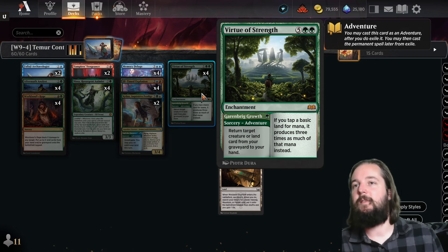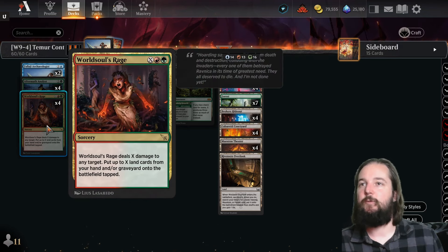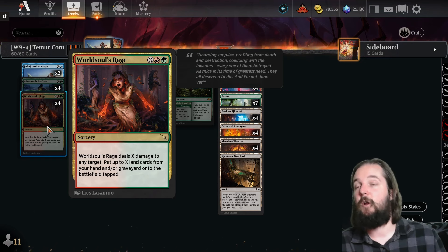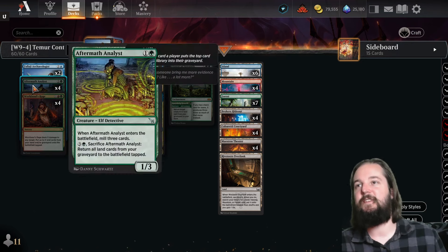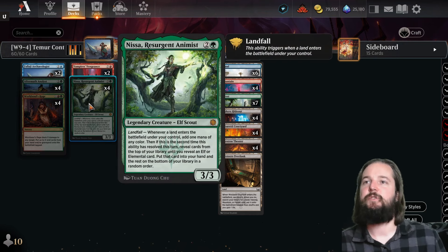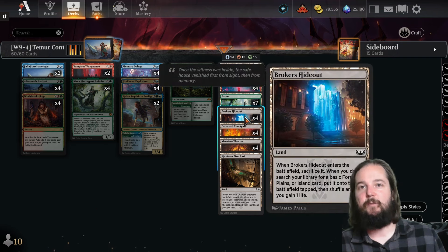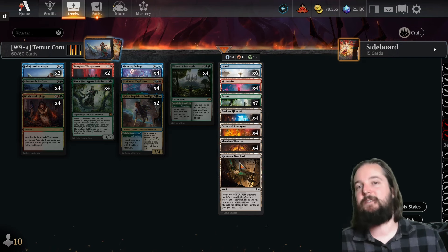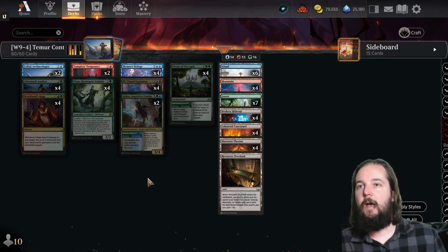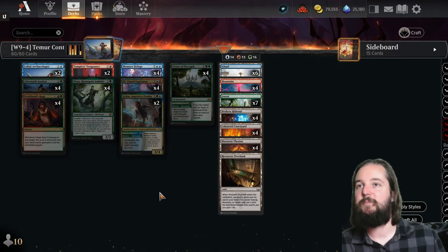You get a huge amount of mana, and the win is World Souls Rage, which deals X damage to any target and puts X lands from your hand or graveyard onto the battlefield tapped — fitting into the Aftermath Analyst mill strategy. Nissa Resurgent Animist is here as well. We're running the Cabarrity Courtyards which you sacrifice on entry and gain a life; because of how often you're cycling this, it leads to a fair amount of life gain to stabilize against aggro. Kellan Inquisitive Prodigy helps with the land ramp strategy. Vampire's Vengeance handles Boros Convoke. Memory Deluge hits additional threats.